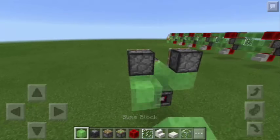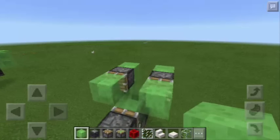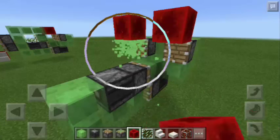Here at the back, I'm going to put 4 more slime blocks. Then 2 more slime blocks here and 2 more blocks of redstone. Now, let's remove the slime blocks. There you go.